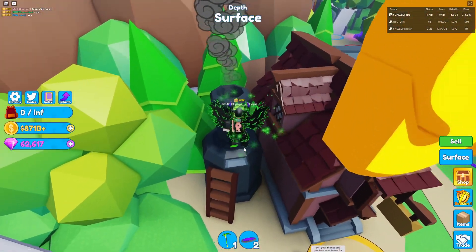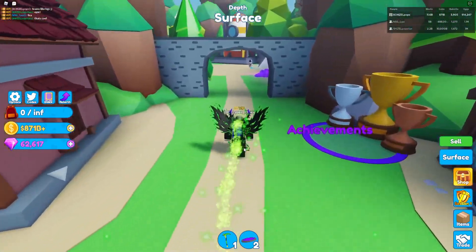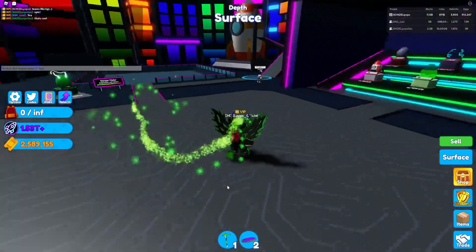You run over here, climb up on this thing, and jump on top of the smokestack. Bam — we got our first one! Then we're gonna go all the way over here to space travel and go into the cyber sewers.